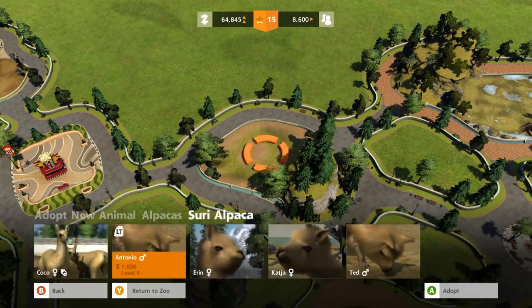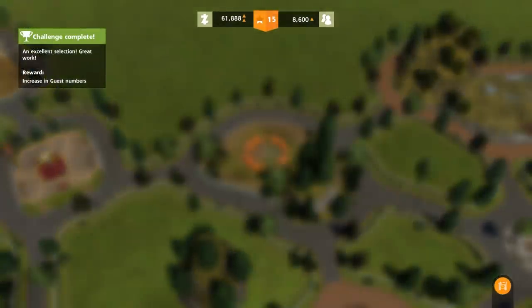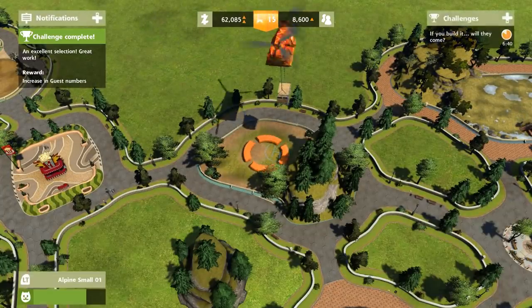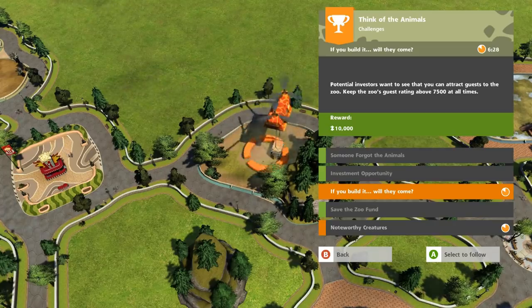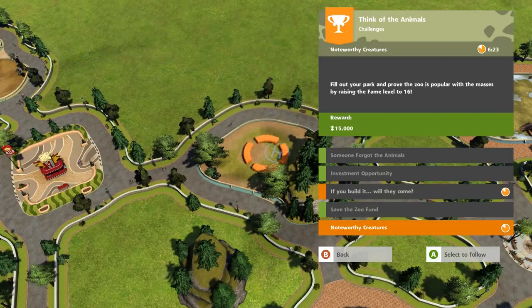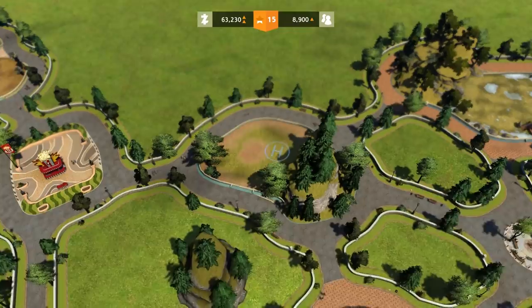We're gonna grab Erin the Suri alpaca and Antonio, and hopefully that'll work. Now we have an excellent selection. What do we need to do in the last six minutes? Potential investors want to see that you can attract guests to the zoo - keep the zoo's guest rating above 7,500 at all times, and raise the fame level to 16. We're almost there! Let's get some exhibit items in for these little ones.